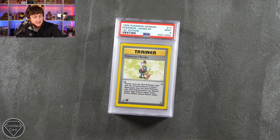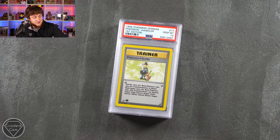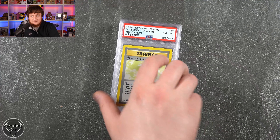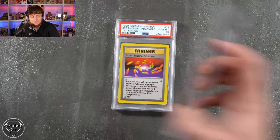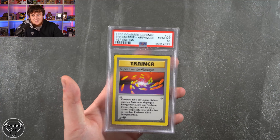Farfetch'd seemed to be quite a popular Pokemon. Shame it's not Sirfetch'd. We then have Pokelander Gem Mint 10 — quite a few duplicates of this card, I don't know if it's because it's a difficult one to grade. Gem Mint 10 on Weedle getting beaten up. We've got Super Energy Absorber which is Gem Mint 10, and another one as well.